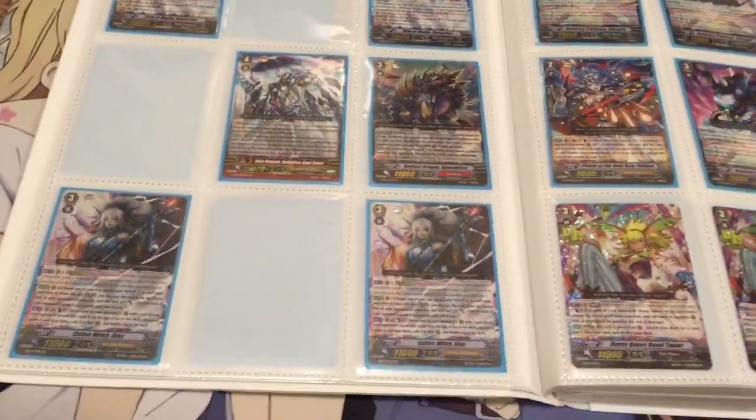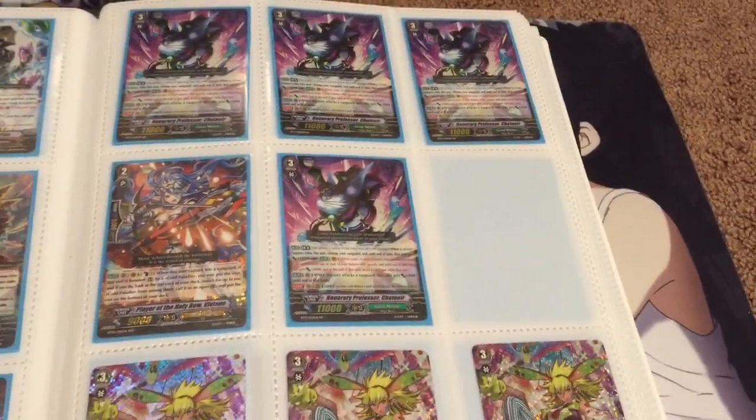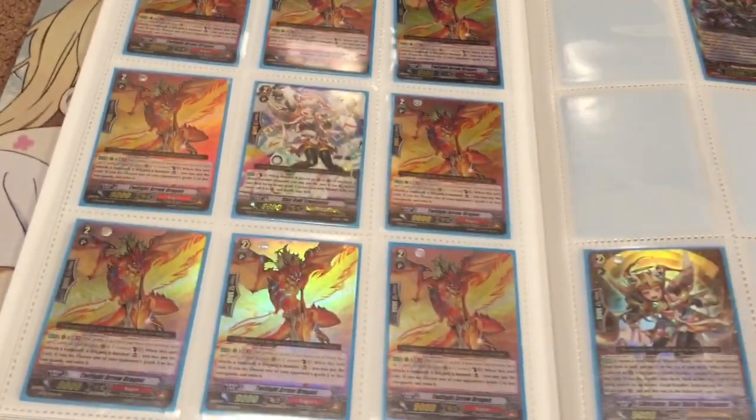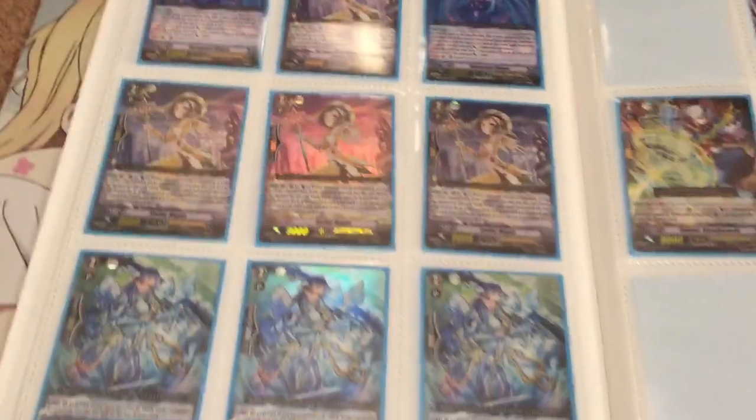Big wants at the moment are Maiden of Trailing Rose and Steam Maiden RLim. Still need two more of the RLim for the Gear Chronicle deck I have, and Maiden of Trailing Rose is getting that new Legion unit, so it looks pretty interesting.